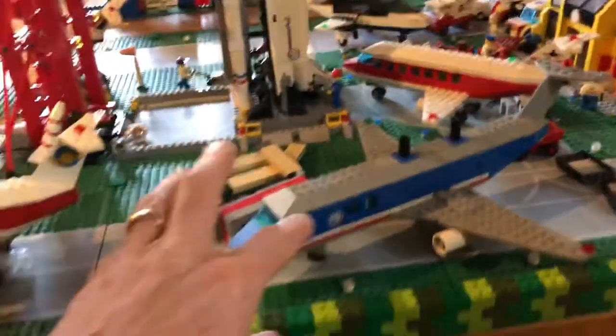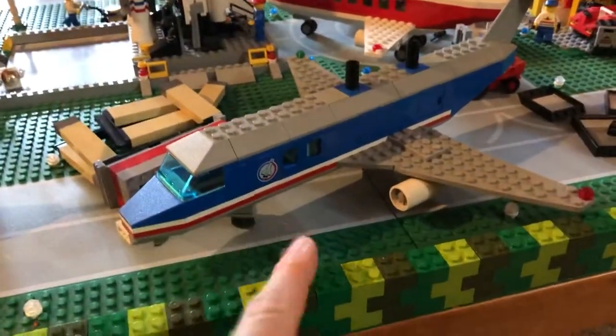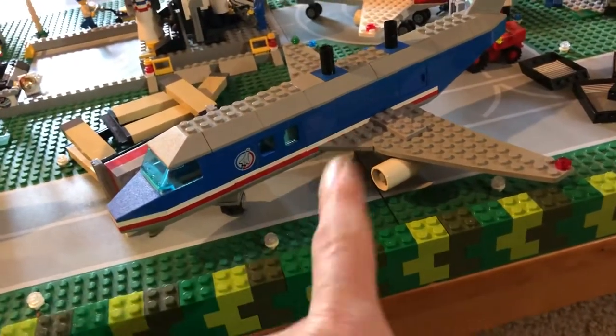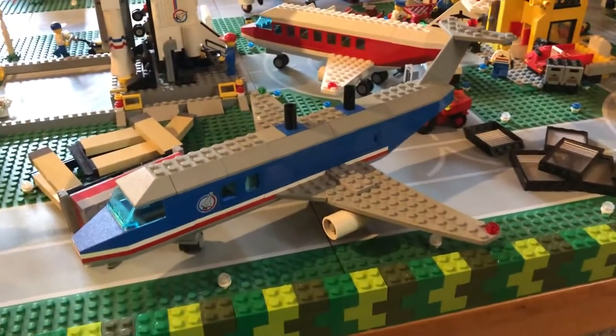But now we have the full setup. And I think this set, normally on eBay, you find it somewhere in the $75 to $80 range. And I can't remember exactly what I paid, but I think I paid somewhere around $25 for this, plus the ship way over there that I did the other short on. So that was a pretty good deal, I thought, and more to come soon.